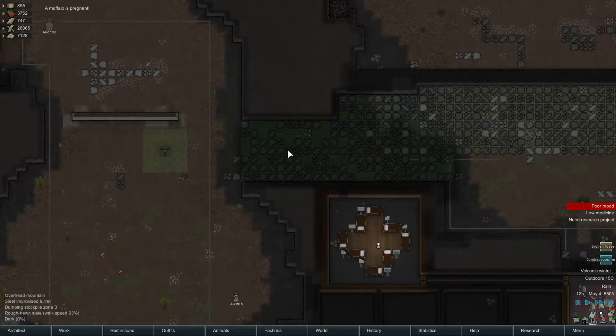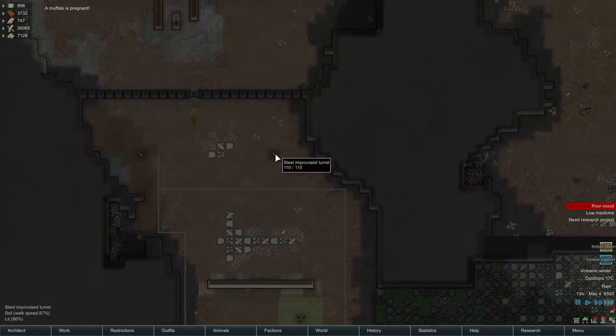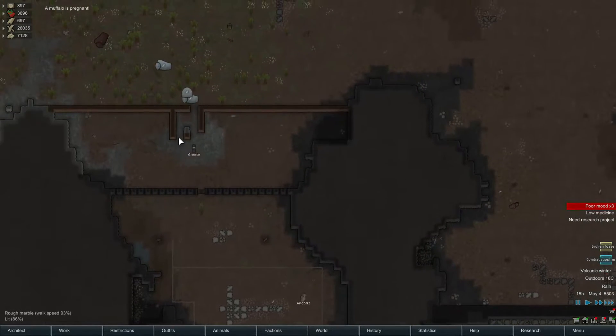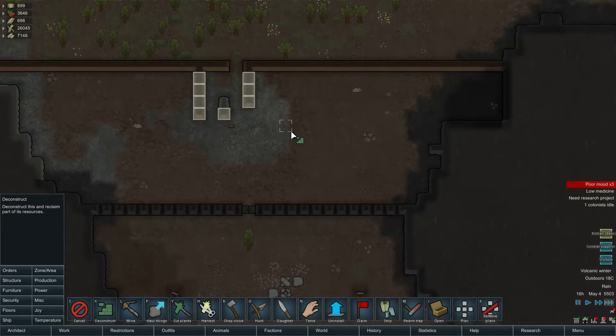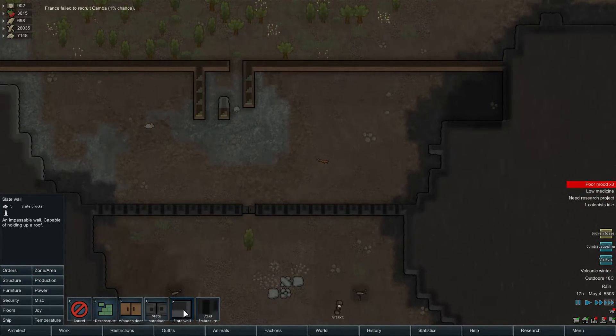The other guns are ready to go. I don't think the sappers should have too much success if they come through this way now. But we did blow past that wall out, so let's deconstruct this end of it and rebuild it out of slate.